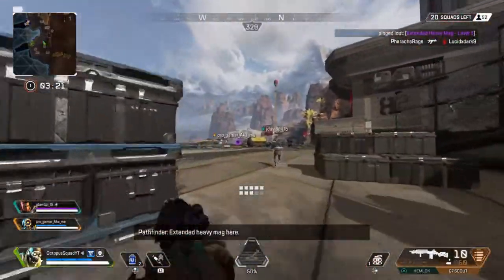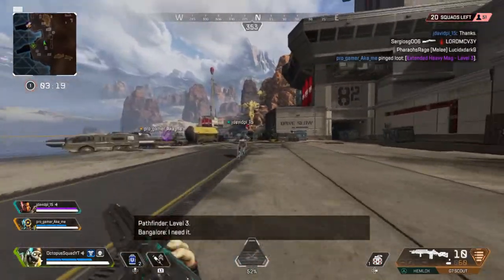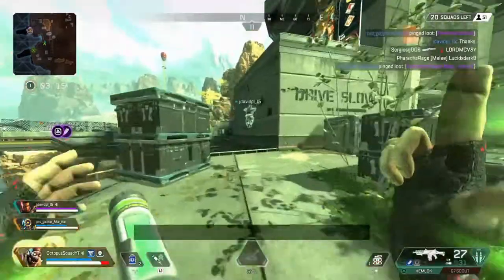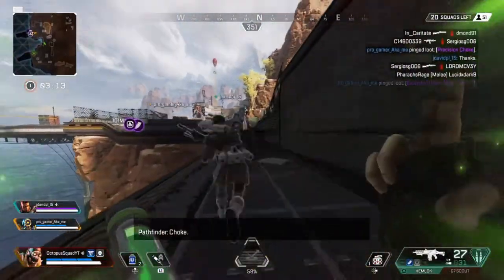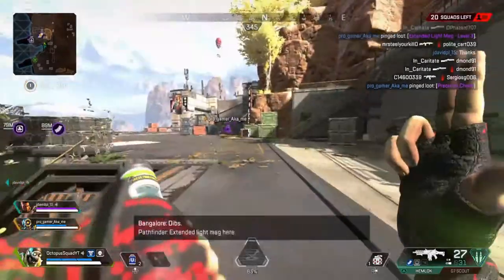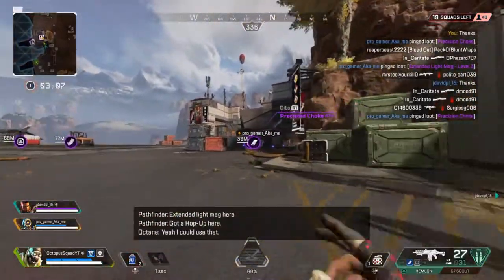Extended heavy mag here, level 3 — I need it. Gotta hop up here, choke. It's go time. Extended light mag here, gotta hop up here. Yeah, I could use that. Choke.